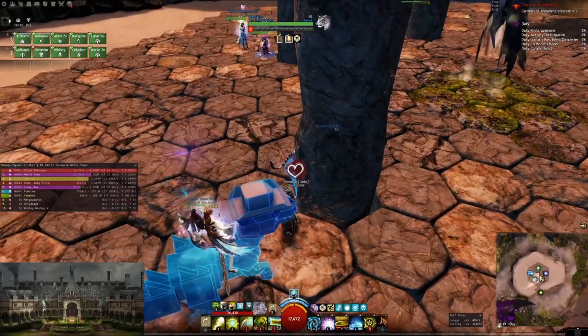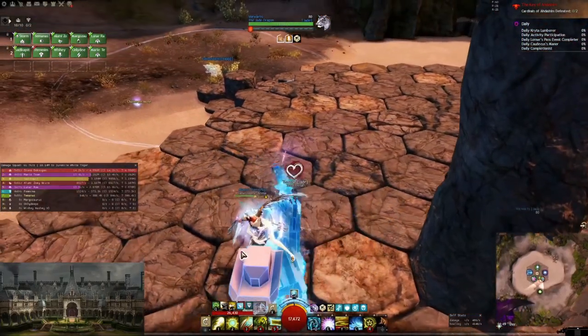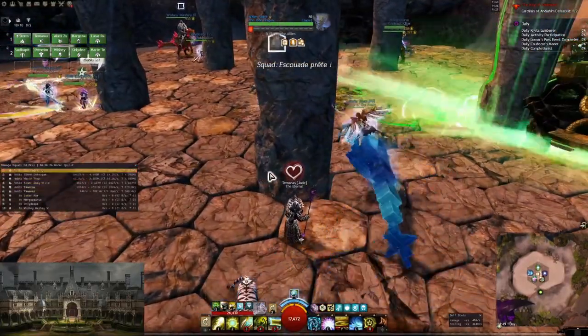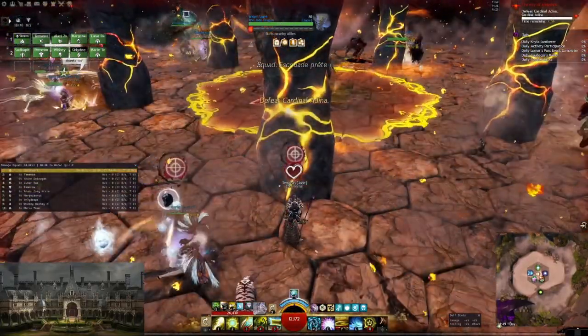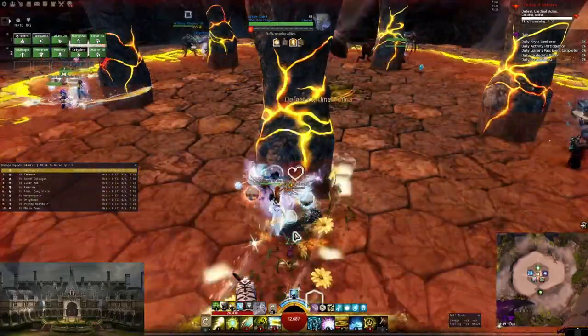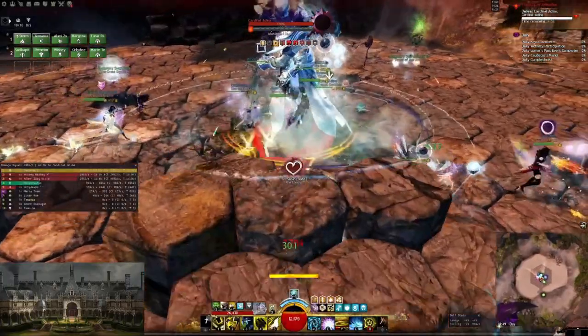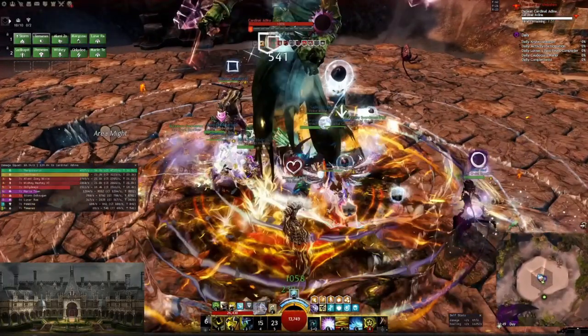For Adina there are only a few things that matter. Number one is you need to keep the boss turned away from the group at all times. I'm going to show you that this is pretty simple to do — simply make it face south, which is the agreed upon direction for tanking in pug groups generally. But obviously other directions would work as well. So we just keep it facing here and everyone else stands behind.